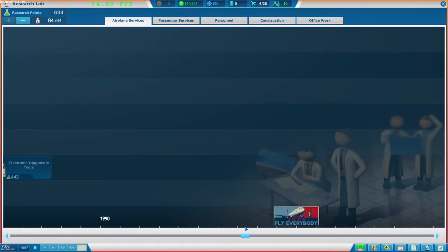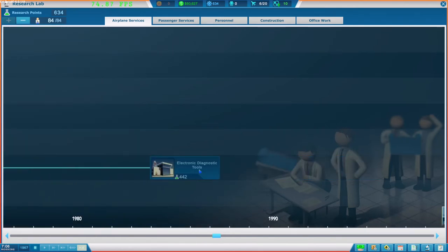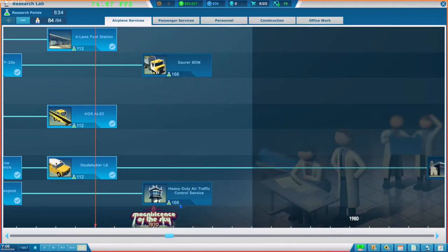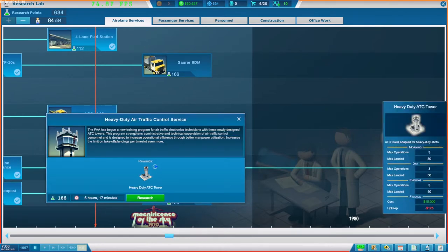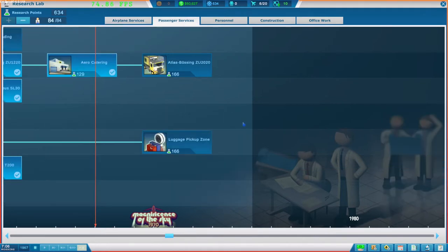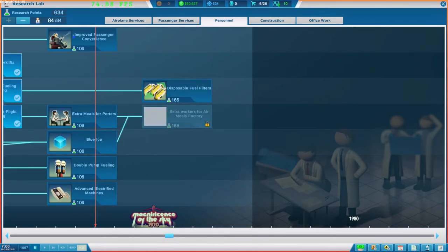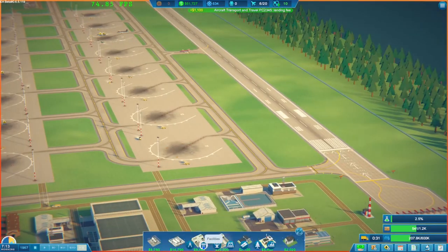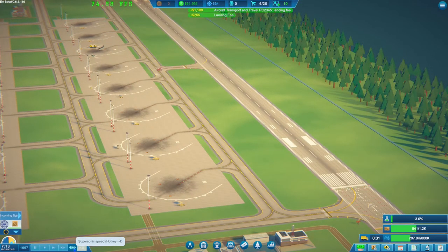Look at this - 2060. I didn't know that was the electronic diagnostic tool. Wouldn't mind grabbing a bit of that. Heavy duty air traffic control - that's to expand our operation quite a bit. That's really good, and then we can certainly grab these things. In terms of personnel, I think I'll quickly run through these personnel upgrades. I can go up to the four-lane now, but I will do that kind of overnight yet again.